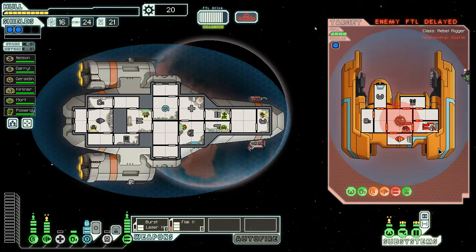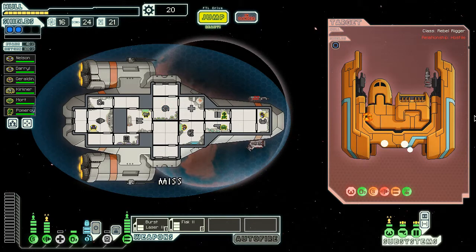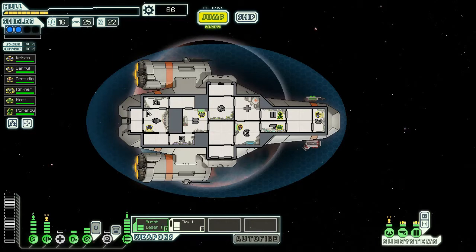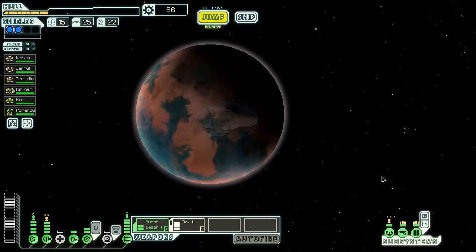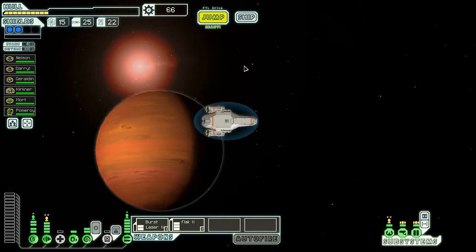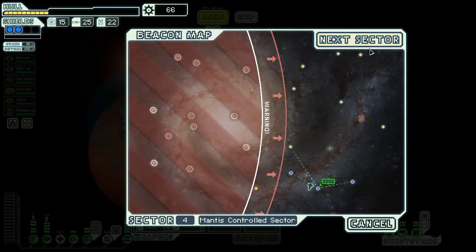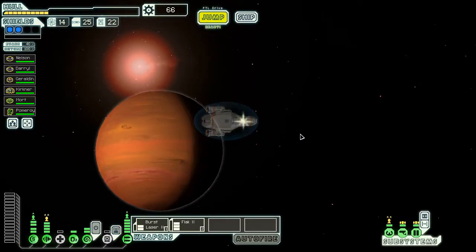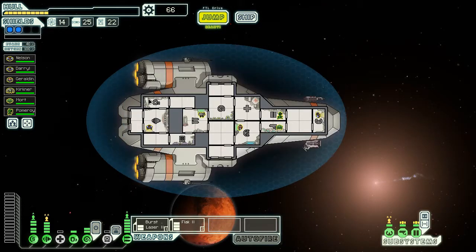Never accept surrender, not in this playthrough at least. We'll try and take out that to stop them from getting out of here. If we fired the first laser directly after the flak that would be really mean - well, they're dead now. 46 scrap. They're offering us 20 now but we'll hold off. I guess we just keep going and hopefully find a store in the next sector. Mantis control - oh, it's rock ships.